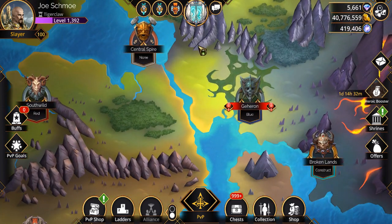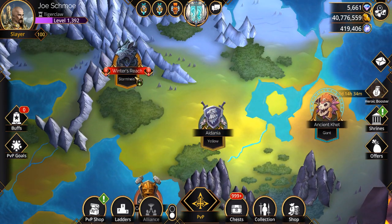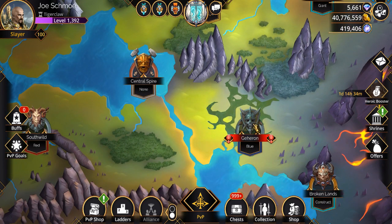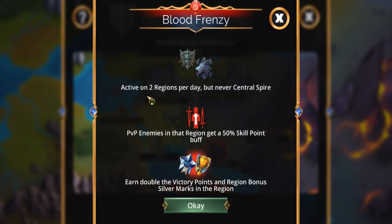One big change: every day two kingdoms are going to be selected — in this case, Blue and Stormheim. I'm staying the hell away from Stormheim. It's called Blood Frenzy — two regions per day, but never the central spire. Enemies you fight in these regions get a 50% stat buff, but you also get double the victory points and twice as many silver marks.